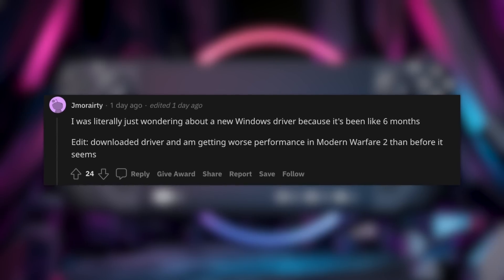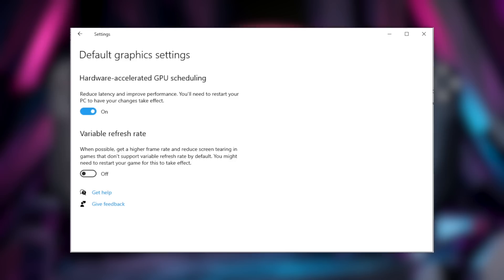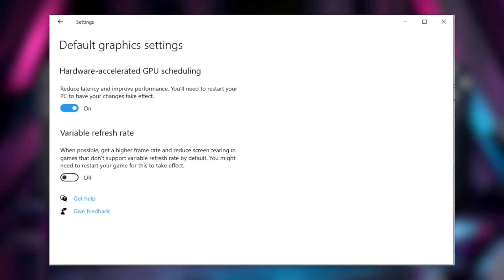The only reason I say 'might' is because I'm seeing a lot of people complaining about Modern Warfare 2. If you want to turn hardware accelerated video off, you can do that in Windows — go to Settings, Display, then Advanced Graphics Settings, and you can toggle it there. I don't know for certain if that setting is accessible with this APU driver on the Steam Deck, but if you've installed the driver and are experiencing worse Call of Duty performance, that's how to fix it.